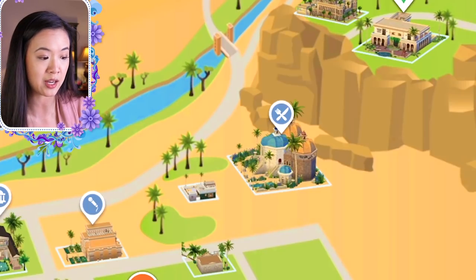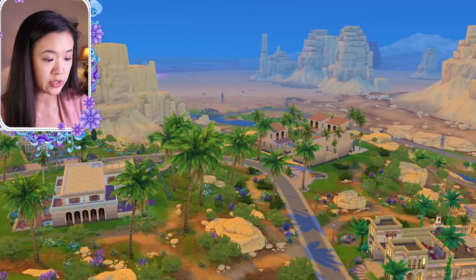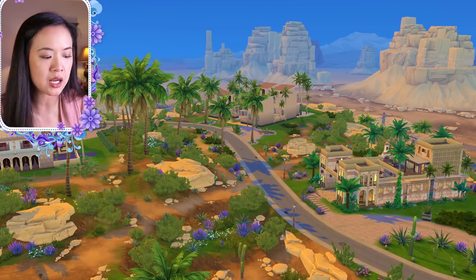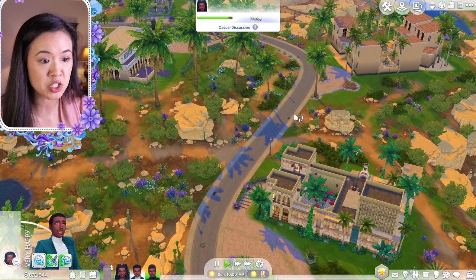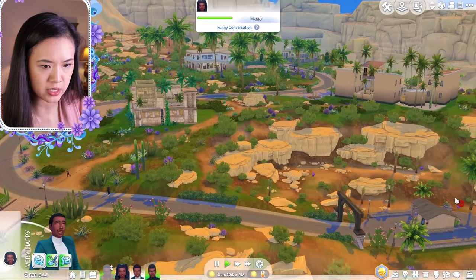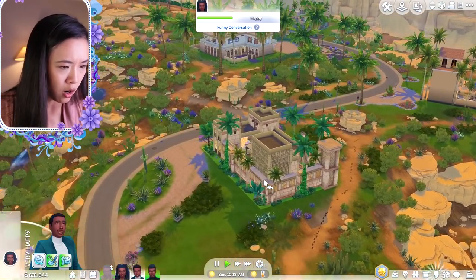The pharaoh hat that my Sim is wearing comes with this pack — I'll show that in live mode as well. Looking at the world overview, the differences I'm noticing from Strangerville include the hills, rocks, and canyons being a much lighter color rather than the deep red of Strangerville. Also, this mod does not come with new lots — when you download it, it will still have all the original Strangerville lots. I downloaded Egyptian-themed lots from the gallery using the hashtag 'Egyptian.' The mother plant babies are mostly gone, though a few still appear.